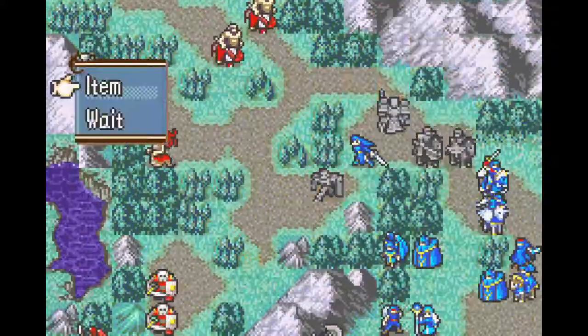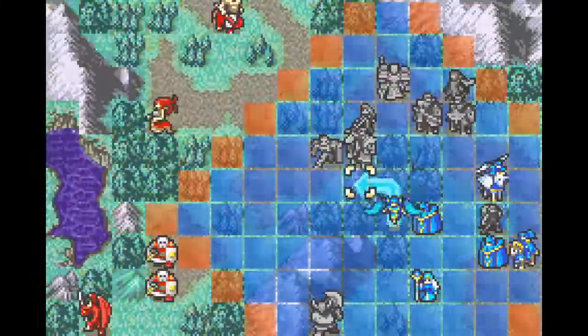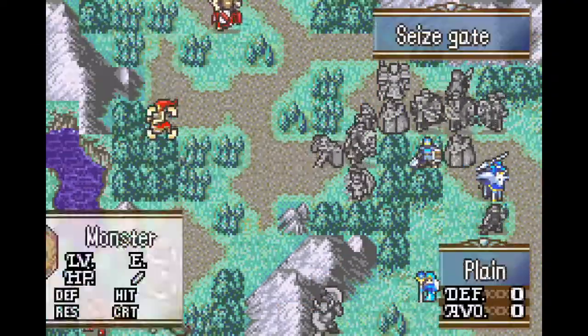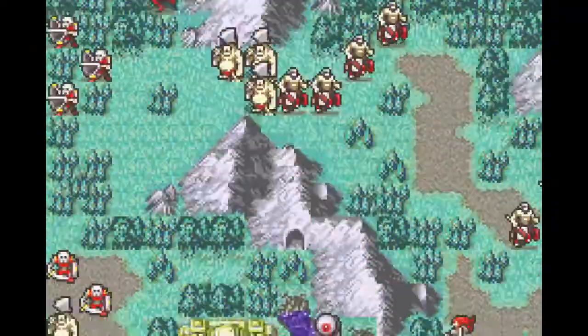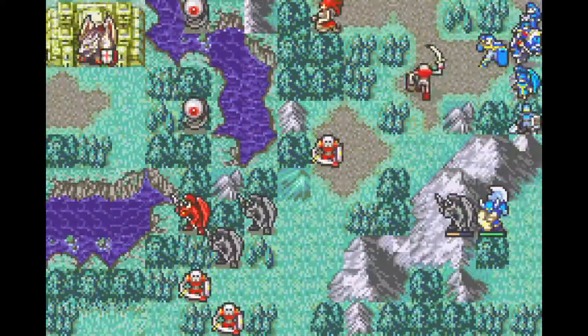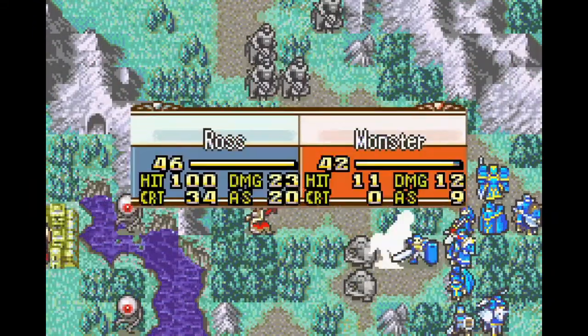All S-rank weapons — well, minus the dark tome — have an effective damage multiplier against monsters. Even Amelia can get kills on tough monsters here, given that the Vidofnir counts as an effective 32-might weapon. And since Marissa hit S-rank sword in the last chapter, she can use the S-rank sword to great effect as well. I've given Nimei the bow for obvious reasons, and as always, Ross is wielding the Garm.